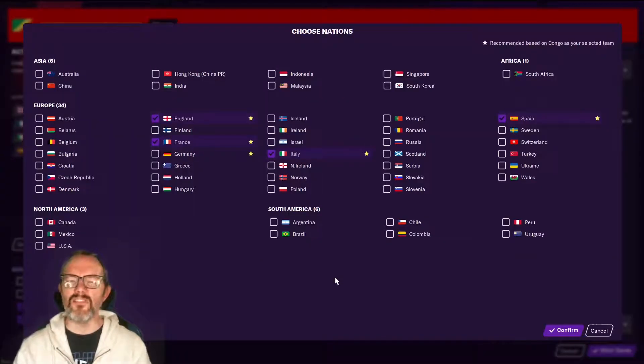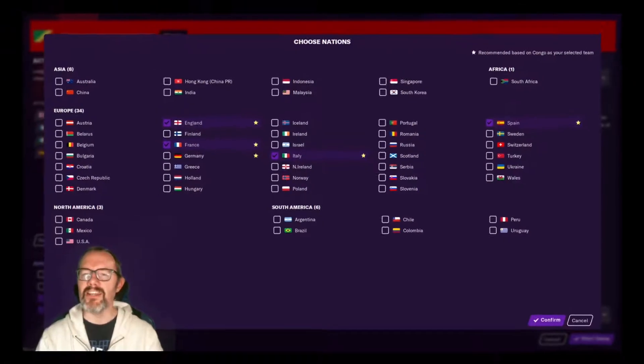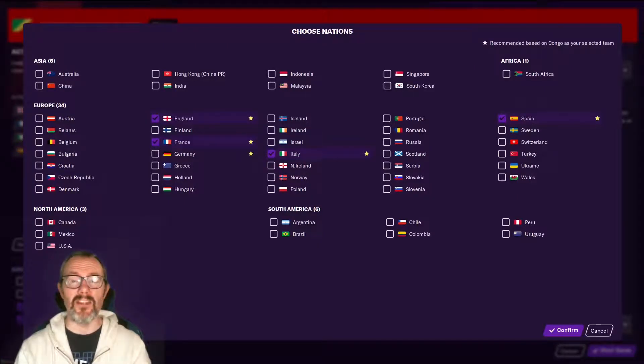Now, if you're going for one of the big nations for your international career, this isn't so much of an issue. Even if you were to just load the standard leagues in Europe, you would still get enough players generated from places like Argentina and Brazil to make managing one of those national teams viable. For smaller nations, however, loading the right leagues is key. Otherwise, you will find your national pool shrinking year on year as players retire — and I don't just mean retiring in their mid or late 30s. You will also find the frustration of a player who performs well for your national team, getting released by their club, being unable to find a new club and then deciding to call it a day at the tender age of 23.